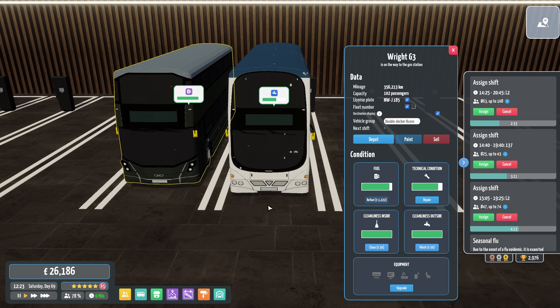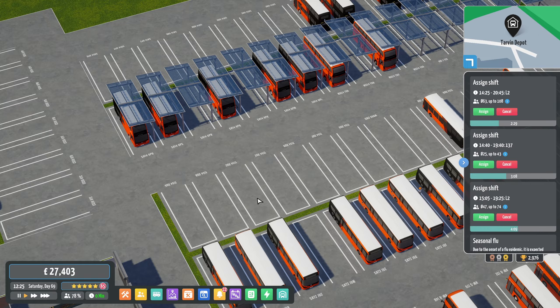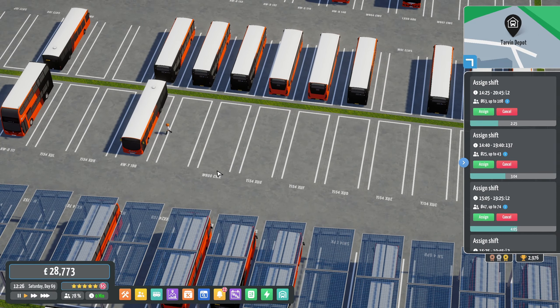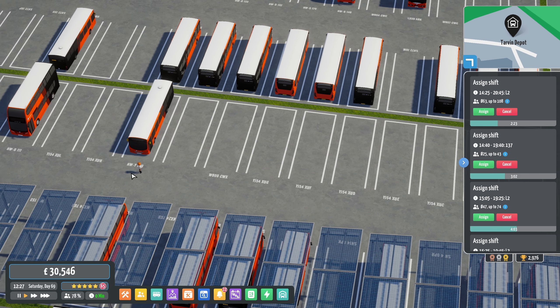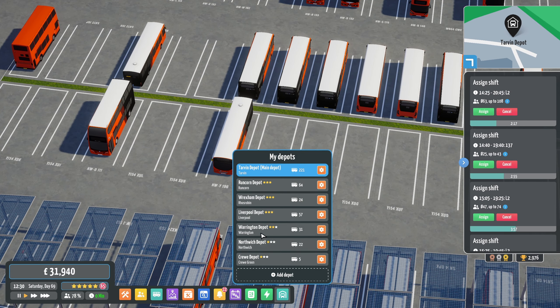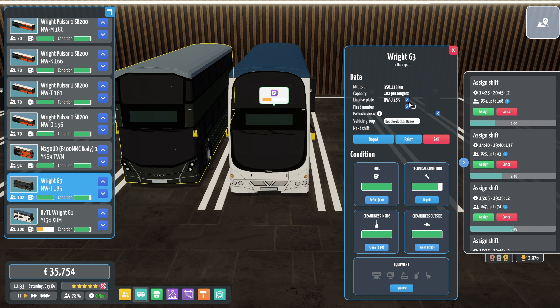Right, hang on — so what Gemini ones do we have? XUG, XUH, XUL. Have we got XUM? Let's go to Liverpool Depot — YJ54, XUM. And I mean, I don't know what this is going to be for goodness sake. Where's my double-deckers?